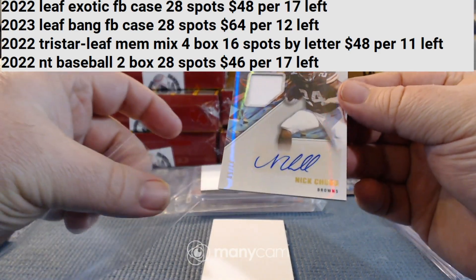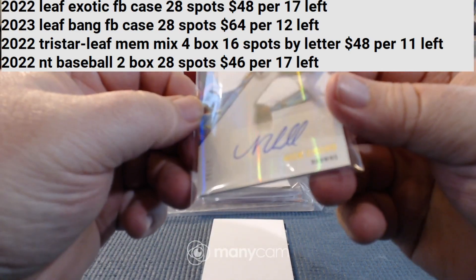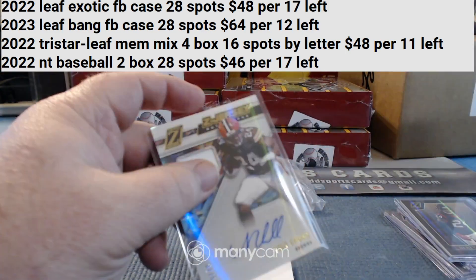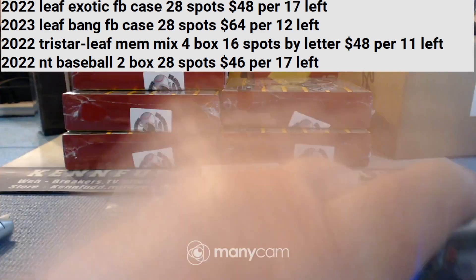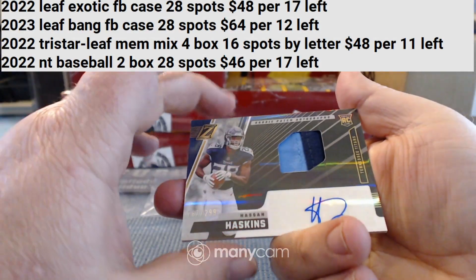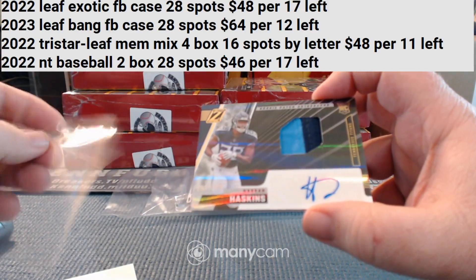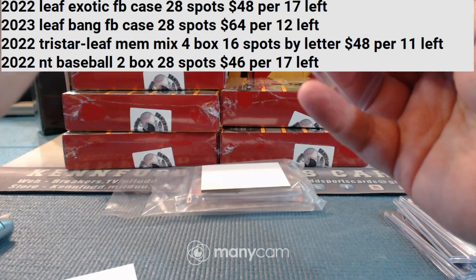Nick Chubb! — actually that's Joe Mixon's 'Mama's Gonna Knock You Out.' Thirty-seven of fifty relic autograph Nick Chubb for the Browns — James B. gets that one. And going this way: for the Tytonians, the 299, two-color patch Hasan Reddick for the Tytonians.